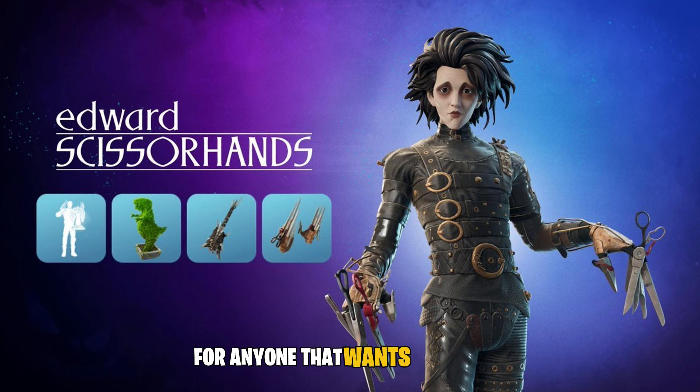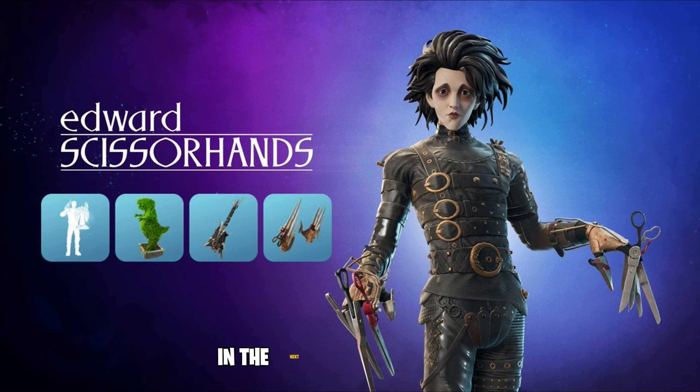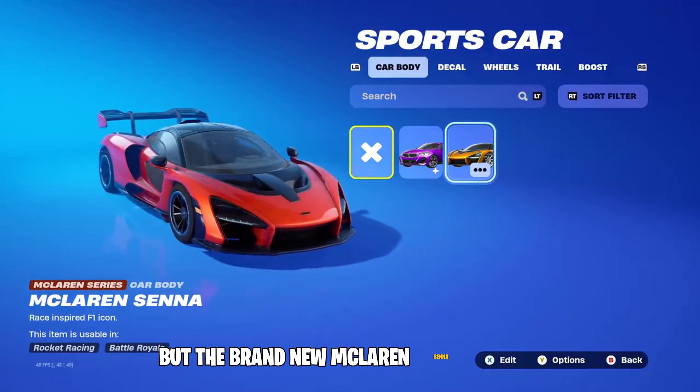For anyone that wants to collect all of the Fortnite Mare skins, we expect in the next item shop refresh the Edward of Caesar hands to arrive. And not only that, but the brand new McLaren Senna as well.